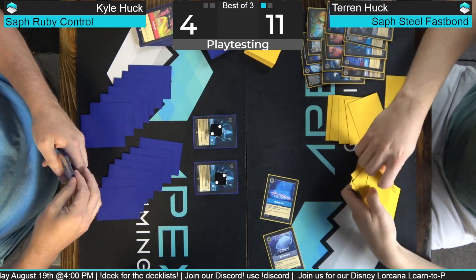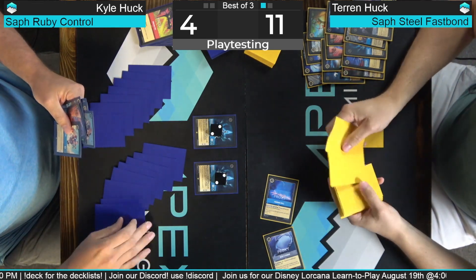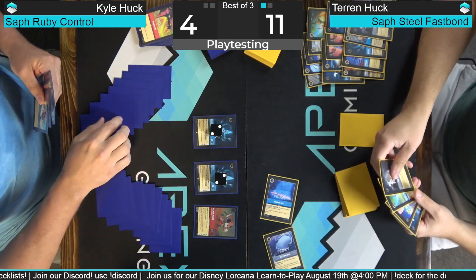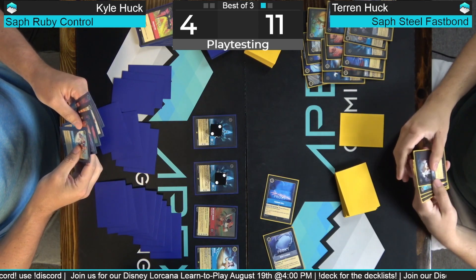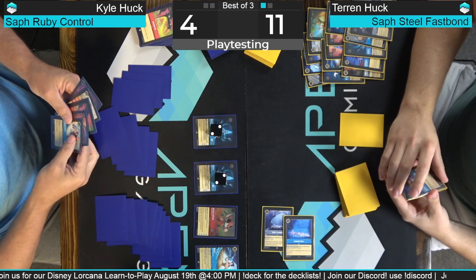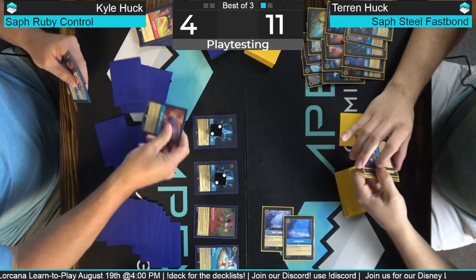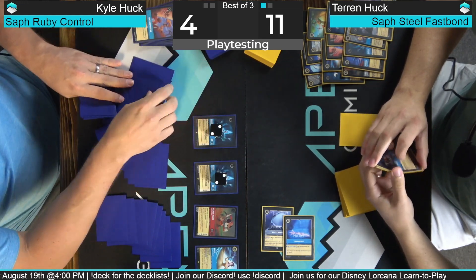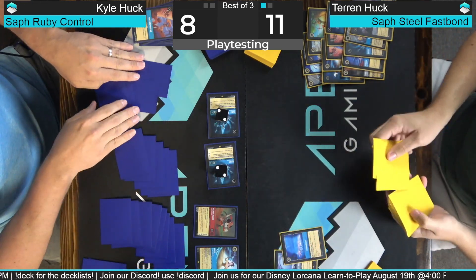We have an unfathomable amount of ink. We're just gonna ink Grandma Tala instead of playing it — eight for Mickey and four for a Belle. I could make another ink if I wanted to — doesn't really help right now. We're gonna One Jump Ahead — comes in inked — and then ink a Donald. We're going to go in for four total, two each. How much ink do I have? 17. We got 17 inks.